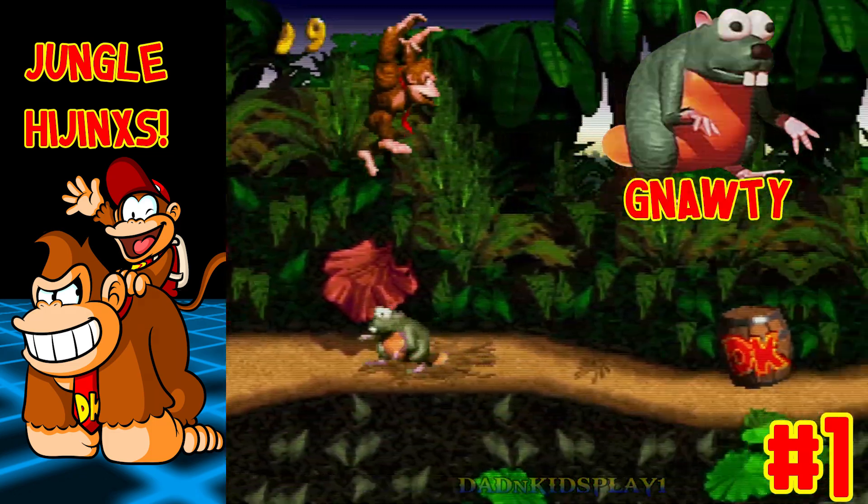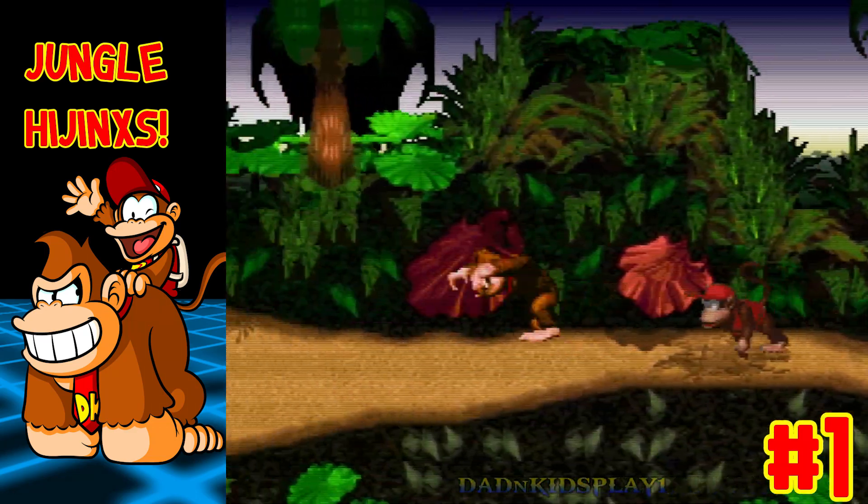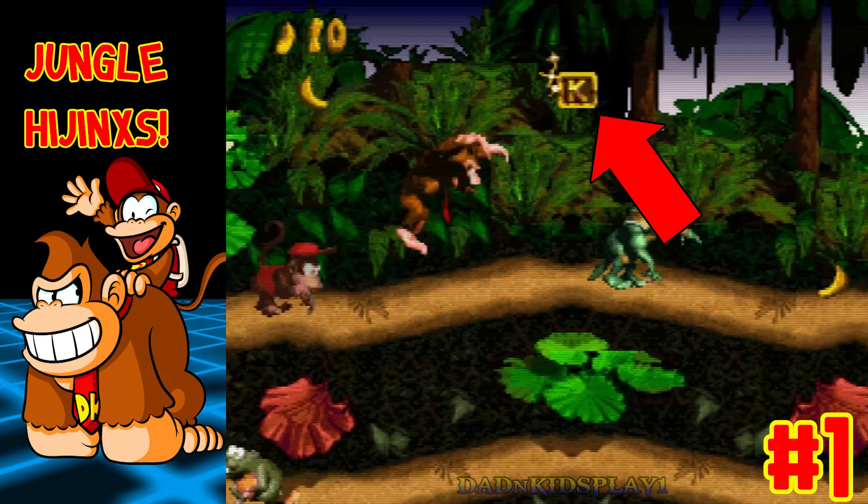From here go to the right. Take out the Necky and then free Diddy from the DK barrel with the Y button. Now continue forward. See this letter K? If you grab the letter and then collect the other three and spell Kong, you will gain a 1-up. This is a bit similar to the Dragon Coins from Super Mario World, but it's really not worth it in the grand scheme of things.